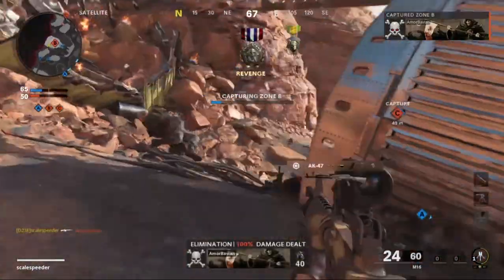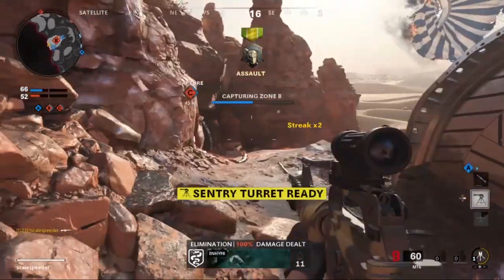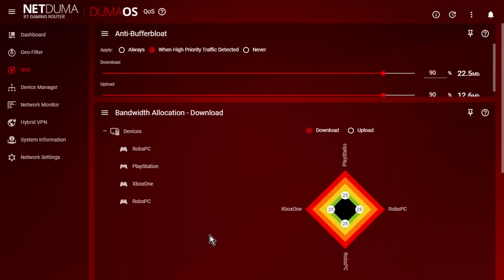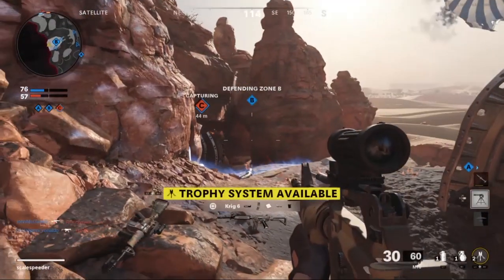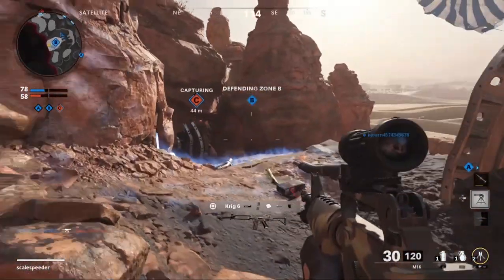Let's take a quick look at my NetDuma gaming router dashboard — it gives you a little bit of an outline on how it works. This is the menu that allows me to control the internet bandwidth allocated to various devices. And this screen is the geo-filtering one — it's the one that allows me to only connect to Call of Duty game servers within a fairly small geographical area, ensuring that I have a low ping and therefore a great gaming connection and hopefully a really good gameplay experience.